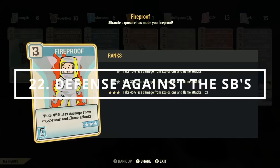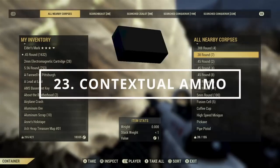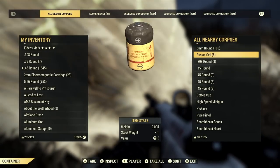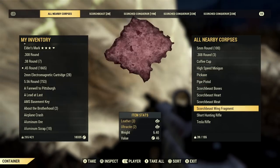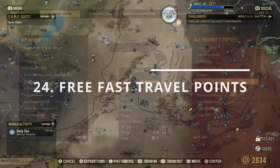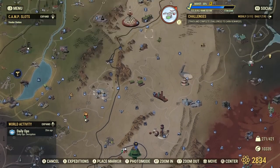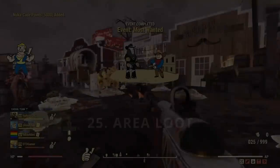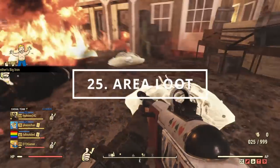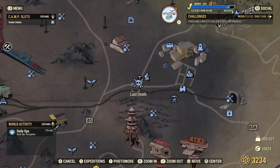If you're getting killed by the green rays of the Scorched Beast, equip the Fireproof perk as this will block the damage from those beams. One of the biggest struggles for new players is running out of ammo — to help with this, search the loot of all enemies you kill, as contextual ammo will drop the ammo type you're using. You can also use main locations like Crater, Foundation, the White Springs, and the Purveyor as free or cheap fast travel points. Finally, utilise the area loot option when looting enemies so you can search all of them at once with the press of a button rather than looting each body individually.